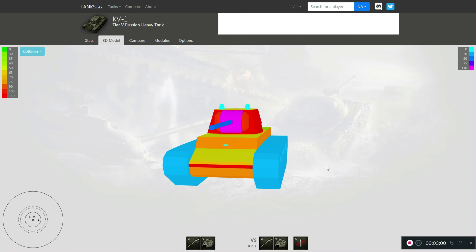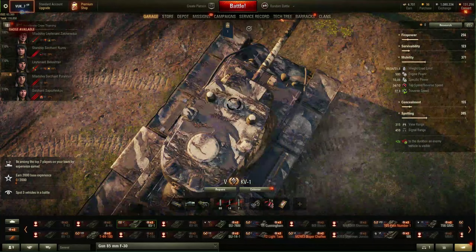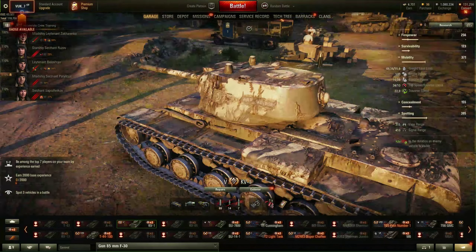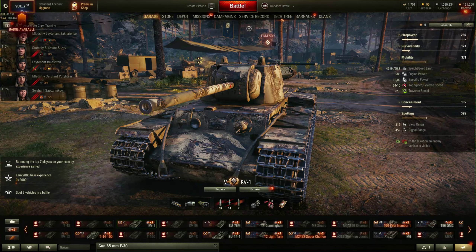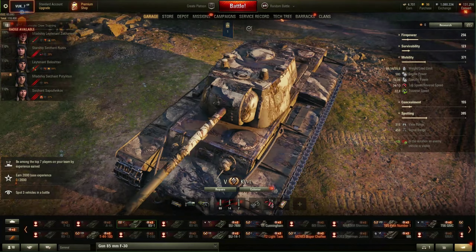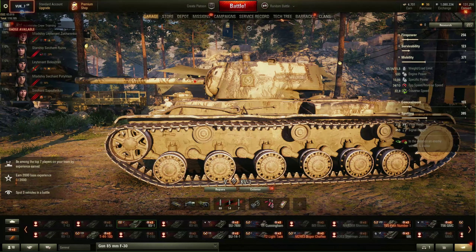That is not very good for side scraping, and it is very slow. The traverse speed is even worse. Driving this tank is a little bit of a pain. It has terrible traverse speed — when you are turning, it is like driving a big ship; it will turn very slow and needs a very big open field to turn. In town it will be a little bit grumpy. To improve that, invest in clutch braking and off-road driving for your driver — clutch braking already improved my turning drastically, but it is still a little bit on the bad side.